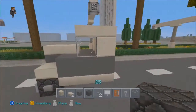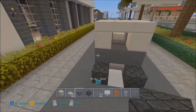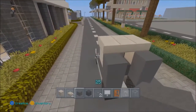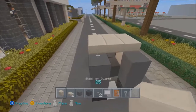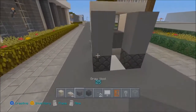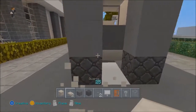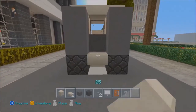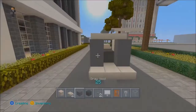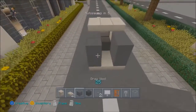Place a bedrock block here and another one here. Then place two more grey wool blocks up on either side. Place another quartz slab in the middle, then three quartz slabs behind. Then place two grey wool blocks on either side — or whatever color you want.